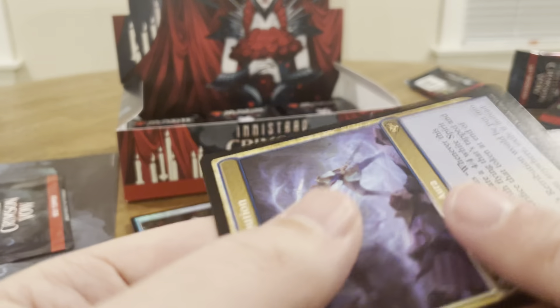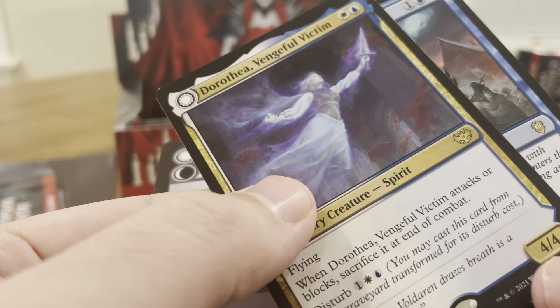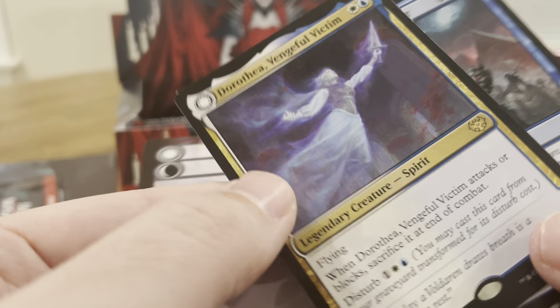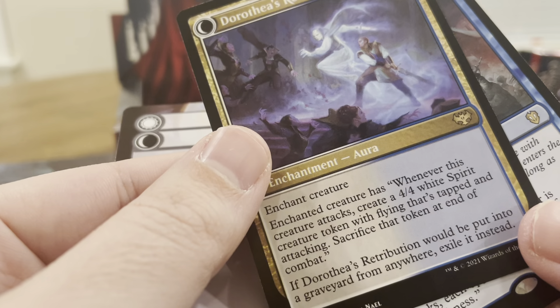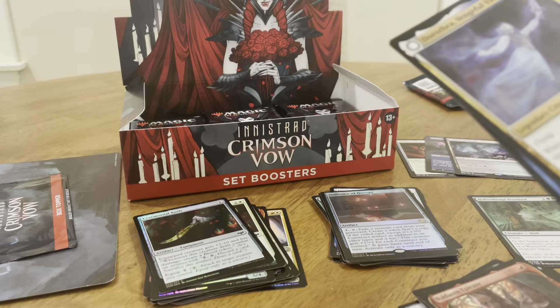Dorothea is awesome because she comes in — two mana for a 4/4 flyer. It attacks or blocks, sacrifices, and then it becomes an enchantment that creates 1/1 white spirit creature tokens with flying that are tapped and attacking, which you sacrifice at the end of the turn. That's just amazing. Love it.